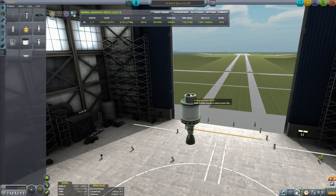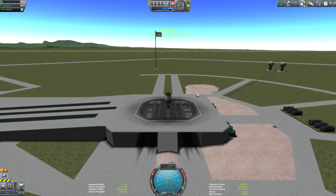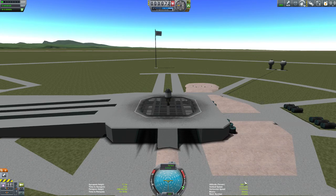If you add all that and go to the launch side of things, you get this information down the bottom here, which gives you your apoapsis height, time to apoapsis, terrain height, that sort of thing. Very useful stuff when you're flying around.